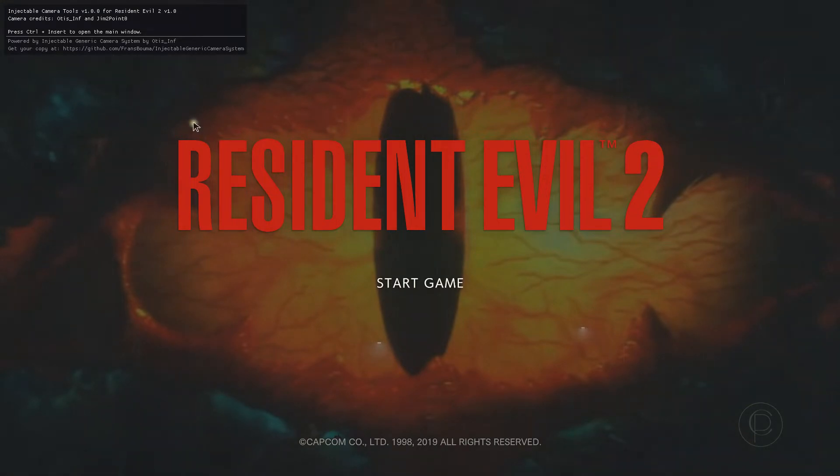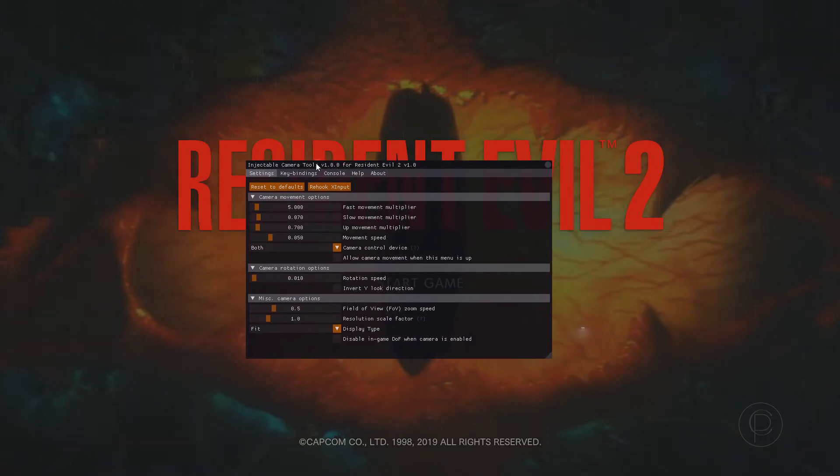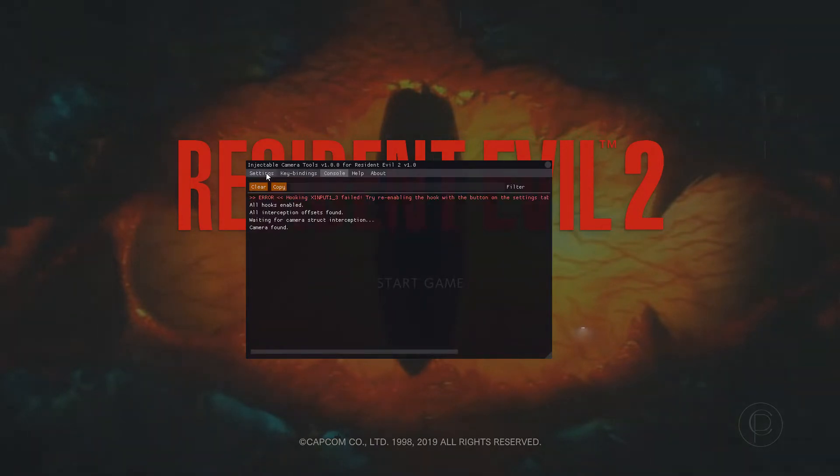Here it is. If you press Control+Insert, this menu will pop up and it shows you everything you could do in the game along with key bindings, console, all that stuff.